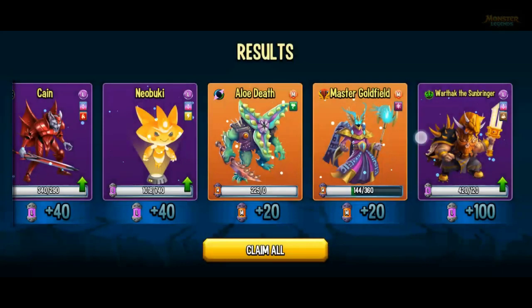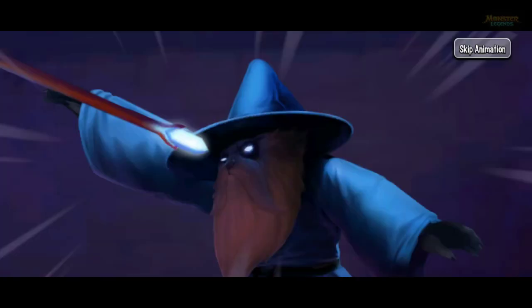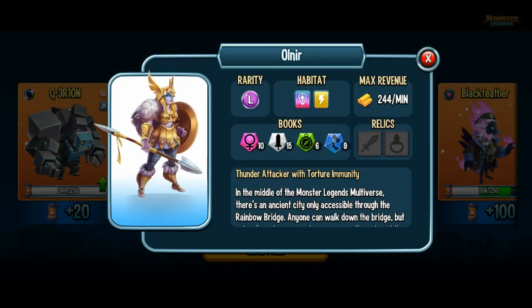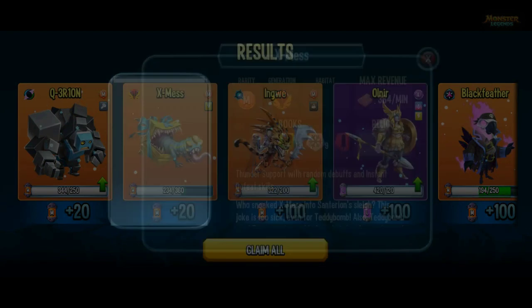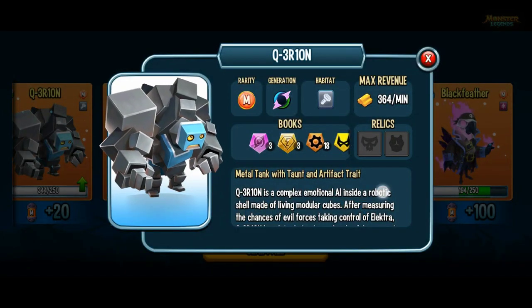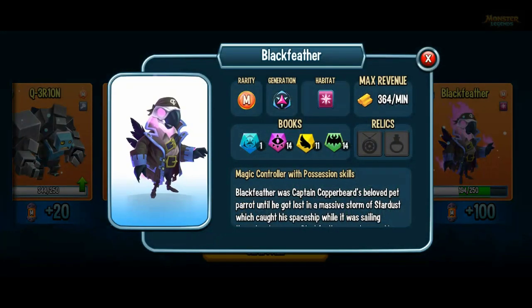Master Goldfield - I never really used it. Aloe Death's pretty good. And the other two I don't know anything about. So 100 of those cells. X-Mess is one you can kind of use in wars because it's got insta kill kind of skills and you can use it on defense for restrictions in wars. And Q3 Reons is a decent tank - good to have rank 5 for wars as well because it's got taunt and artifact trait, so you can use it in defense and attack as a good backup, but it's quite outdated now. And I never really used Black Feather much.